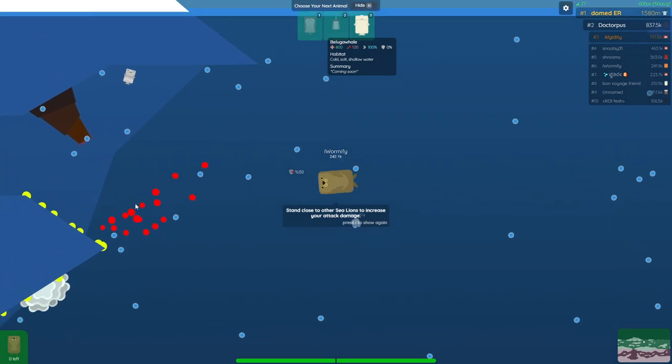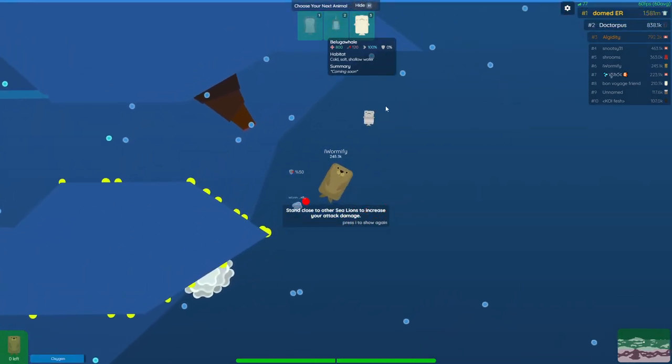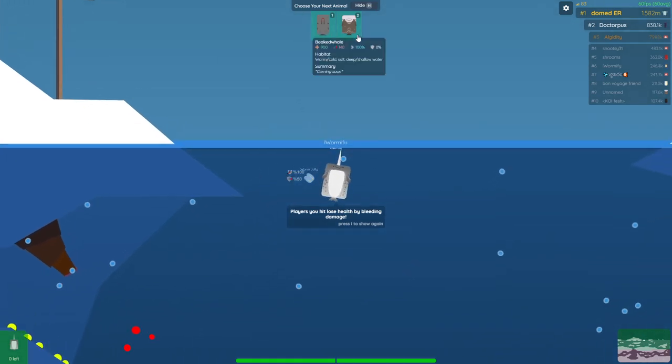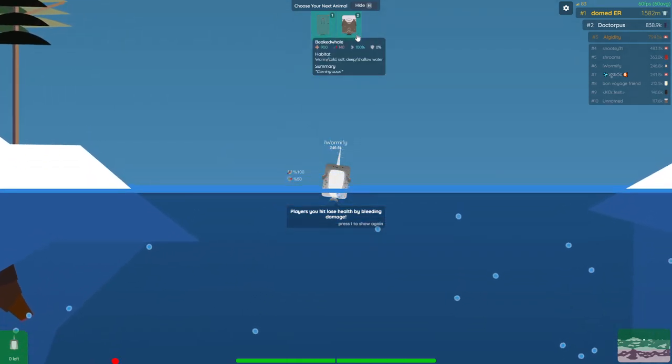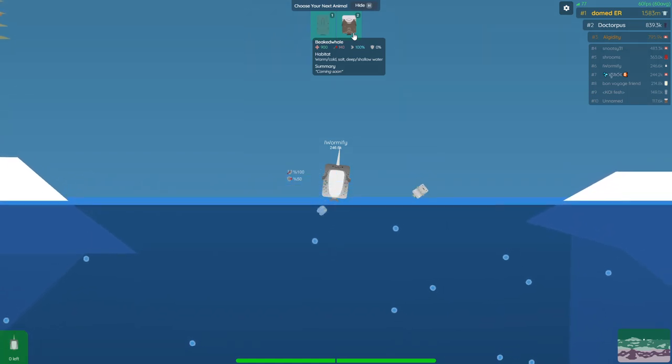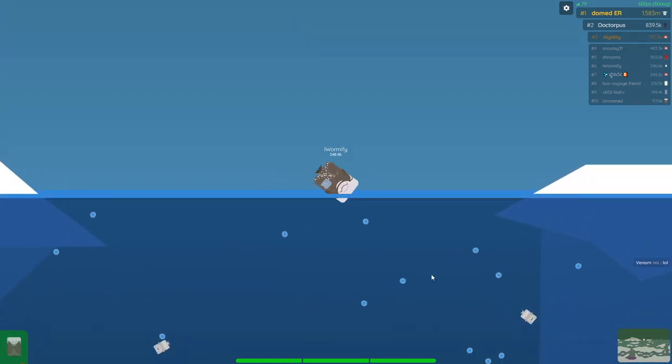So we're gonna become a sea lion, go down the narwhal path, and just like that you can see the beaked whale right there. It has 900 health, 140 damage, and 100 passive speed — let's remember that.